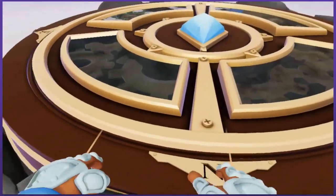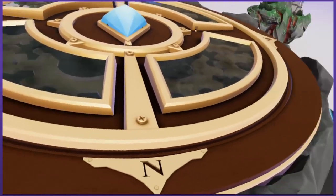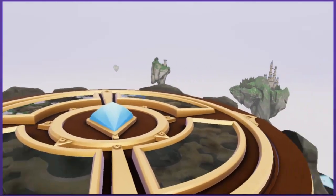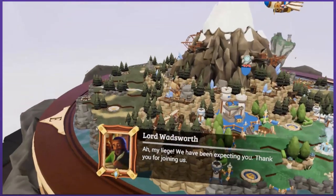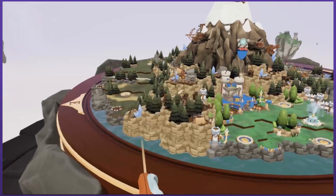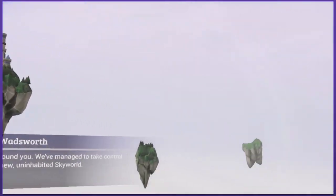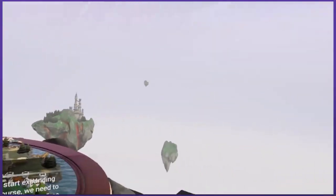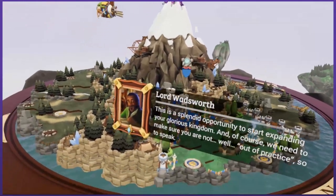Flip that right over. Got my nice battle station table set up here. We have been expecting you. Thank you for joining us. Good to see you Lord Wadsworth. We've managed to take control of this new uninhabited sky world. This is a splendid opportunity to start expanding your glorious kingdom.